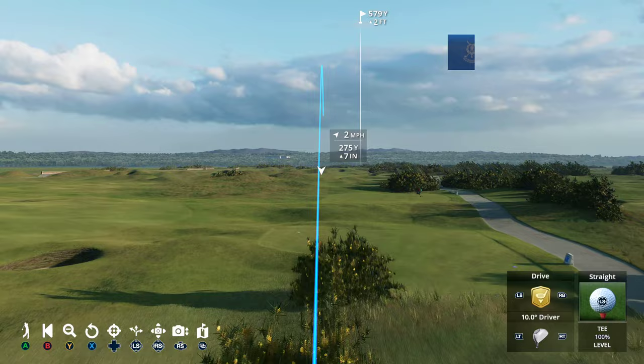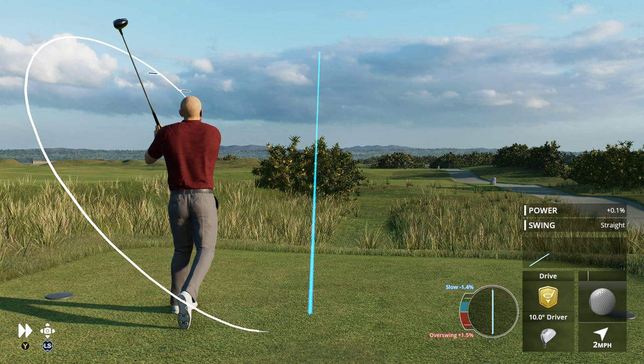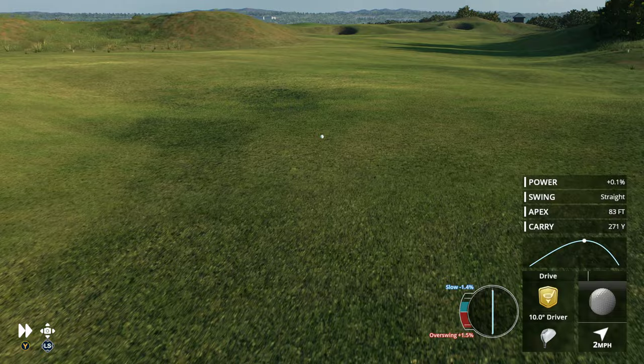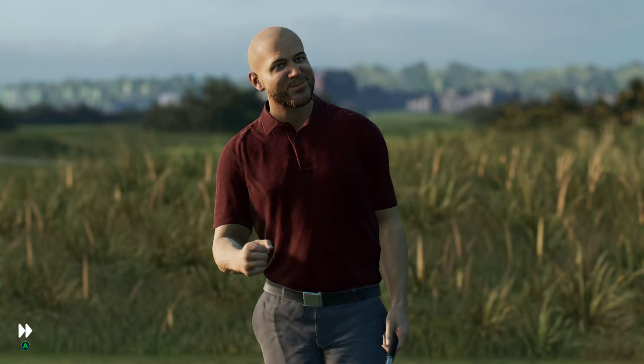We come now to the fifth, the first par five on the front side here at St Andrews — a 514-yard hole ending at a green that is 100 yards deep. Avoid the seven sisters bunkers off the tee and reaching it in two is a possibility if the weather cooperates. Big smack there — 271-yard carry, an excellent tee shot. The par five is certainly within reach — that amazes me how far the ball runs. 264 yards, that's 90 yards of roll-out!